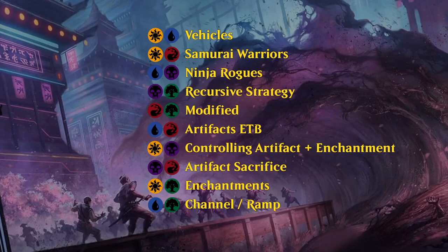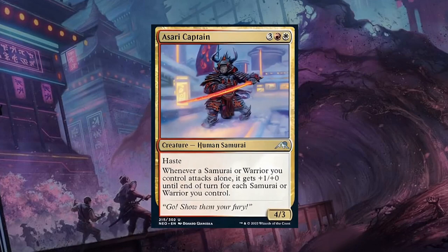Now we dive into the multicolor cards. First up: Asari Captain — 5 mana for a 4/3 Human Samurai with Haste. Whenever a Samurai or Warrior you control attacks alone, it gets +1/+1 until end of turn for each Samurai or Warrior you control. Red-white does promote attacking with one creature, but it might also benefit you to have multiple Warrior and Samurai tokens. There's a bit of tension there, reminiscent of the Exalted mechanic. Asari Captain also triggers off itself being a Samurai, so it gets a B grade — a solid way to guide you towards red-white.